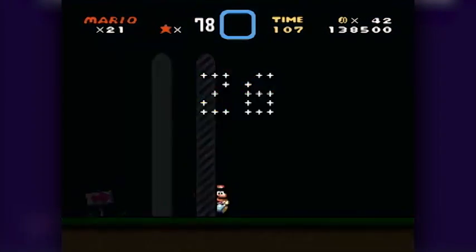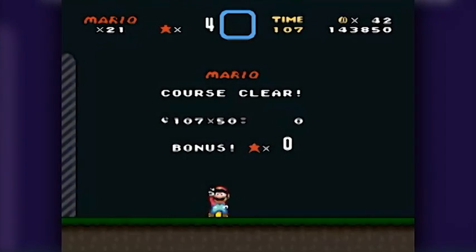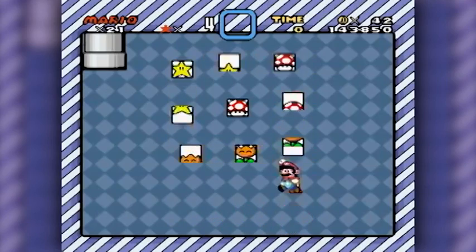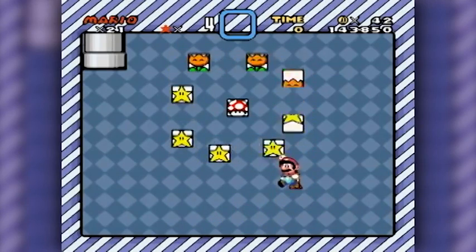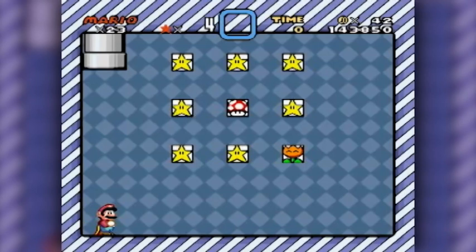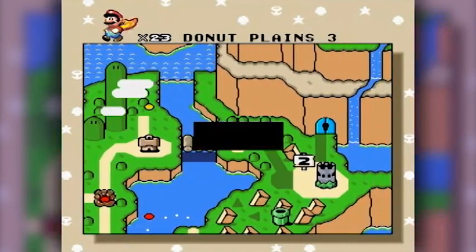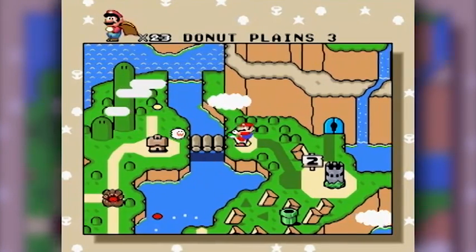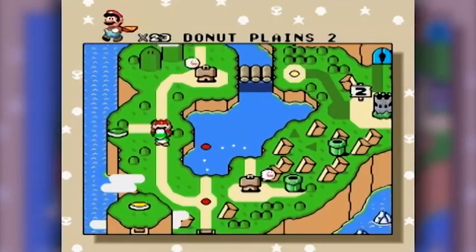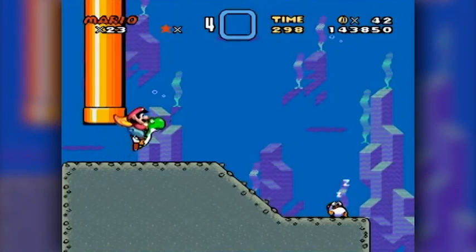Let's get another 26. That'll bring us to 104 — which is enough to send us to the bonus level. Thank you very much. Before I go to Donut Plains 3, let's backtrack to Donut Secret number 1 and unlock the regular exit in this level.